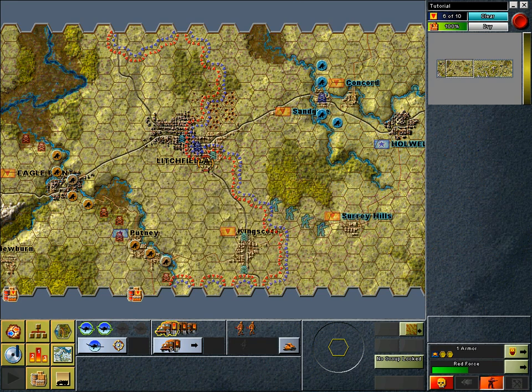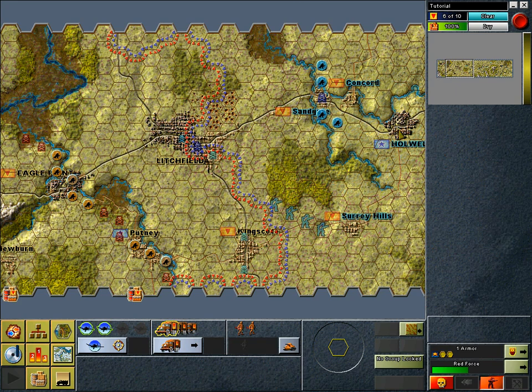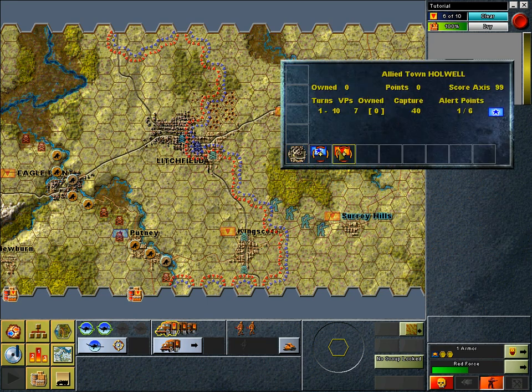Right-clicking on the city of Lichfield at hex 27 — the rewards are similar, except no APs are awarded. Right-clicking on the city of Holwell at hex 34-6 — you haven't captured it yet. The VP rewards are high: capture 40, making it an important objective. But beware — the APs earned when it's captured go to your opponent. Objectives are considered captured from the turn they are occupied, but VP awards are not made until the following turn. This means you have one turn to recapture an objective without conceding its VP value.